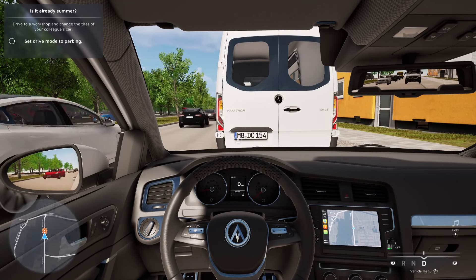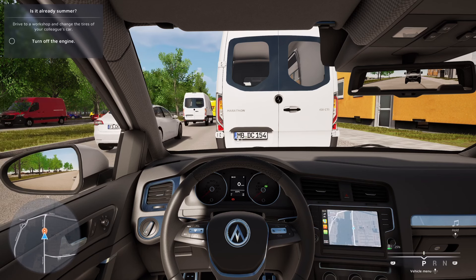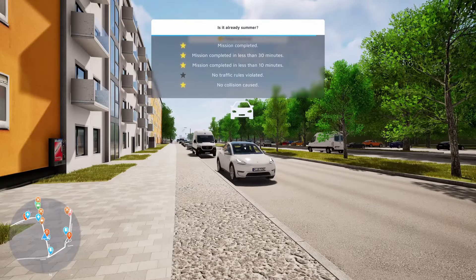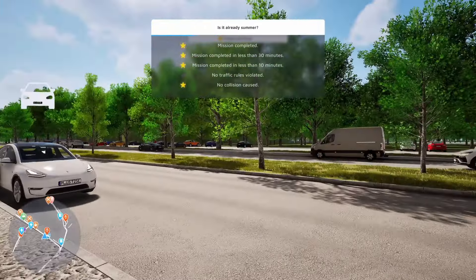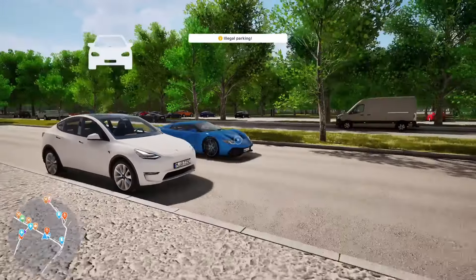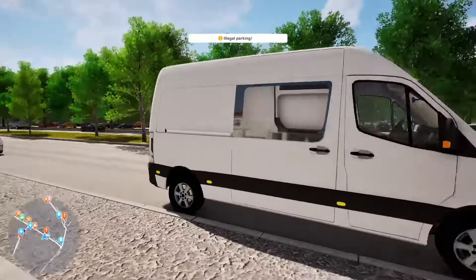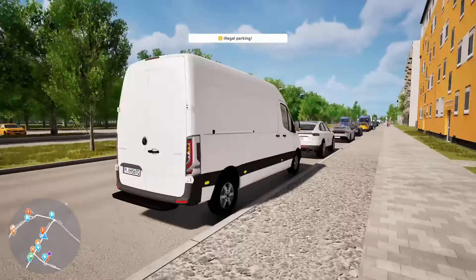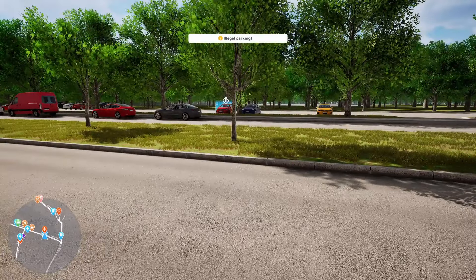Set the drive mode to park, turn off the engine, and leave the vehicle. That's the end of the mission — and I did get a trophy for that. There's a glitch with a sound even though we turned the engine off. We got four out of five stars, and I can see illegal parking flagged too. You can see the mission is still over there — you can repeat it, just like I was saying.